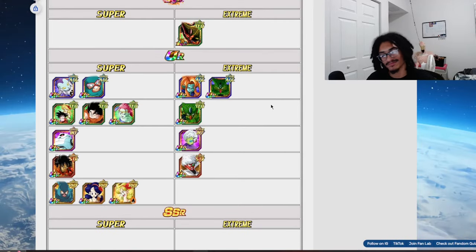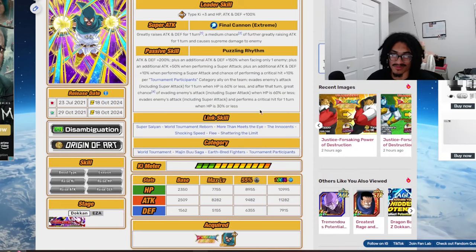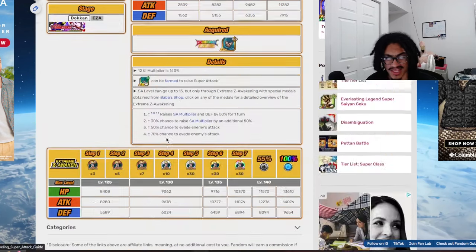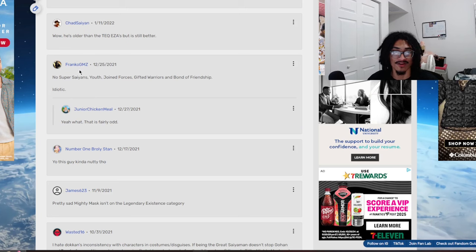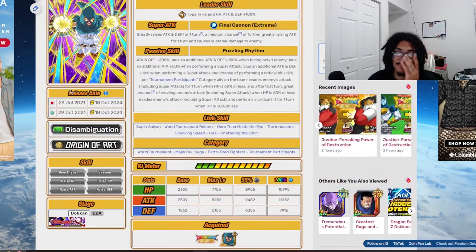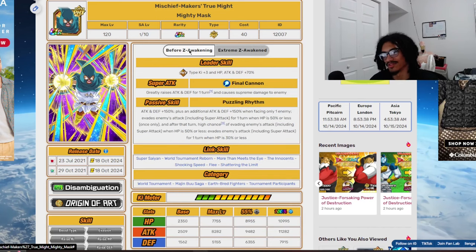The Shattering the Limit link makes sense. But why does he have Super Saiyan if he's not in the Super Saiyans category? Shoutout to Franco GMZ in the comments for pointing out this card is missing categories — commented back in Christmas 2021. He has no Super Saiyans category, no Youth, no Joint Forces, no Warriors, no Bond of Friendship — it is idiotic and very stupid. That's the card throughout all its awakenings.